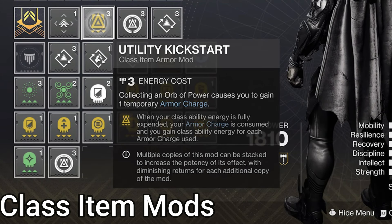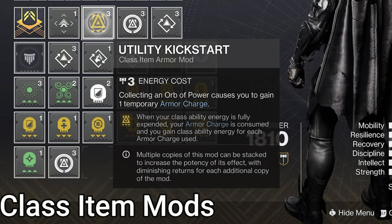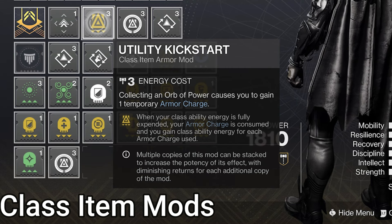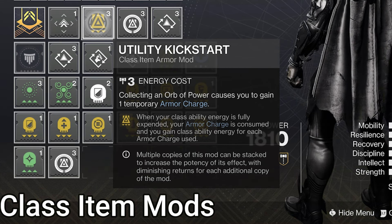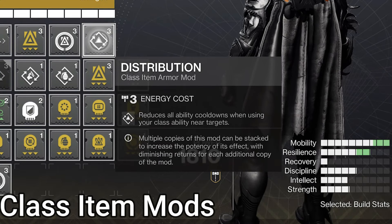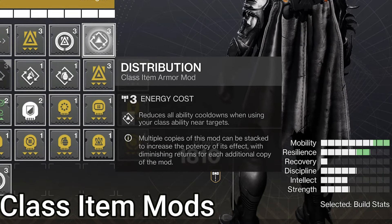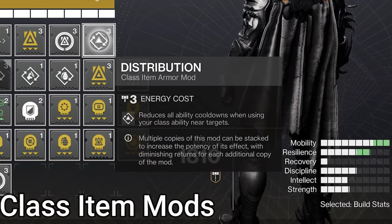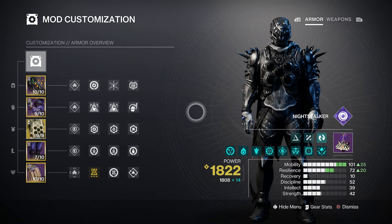On the class item, Utility Kickstart — when you use your class ability, consume any armor charges you have to gain back class ability energy. Requires one or more armor charges to activate; gives 28% energy back with 3 armor charges and 1 mod, which are gained through orb pickup by default. We also have Reaper — after using your class ability, you have 10 seconds to get a weapon kill, and if you do, you make an orb of power. Yippee! The last mod is Distribution, giving 4% ability energy and 2% super energy when we use our class ability within 15 meters of an enemy. We dodge for our melee — it works.